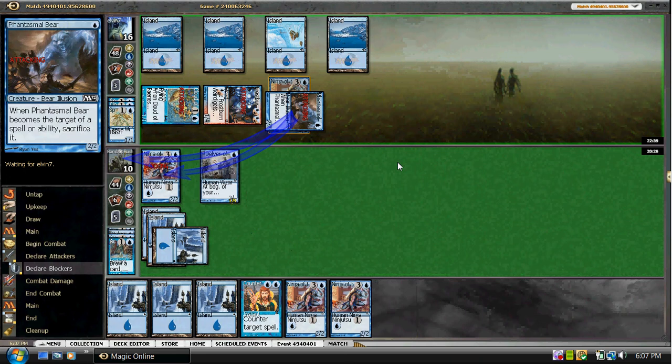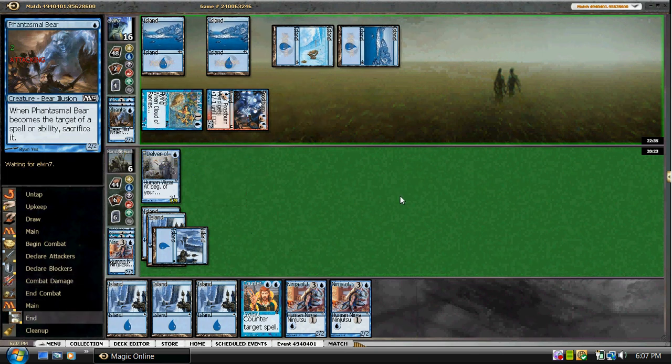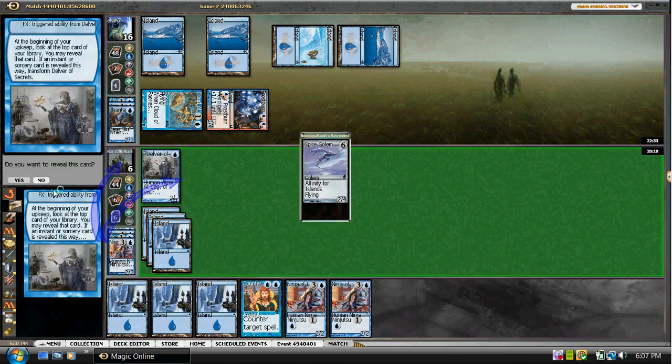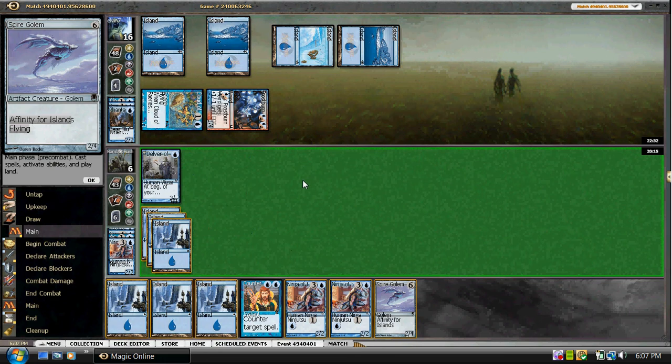But otherwise we will be somewhat stabilized. He doesn't seem worried about a swing back — but we have more Ninjas. We got a Spire Golem! That's pretty awesome for us. So we'll attack with this and play a Spire Golem.